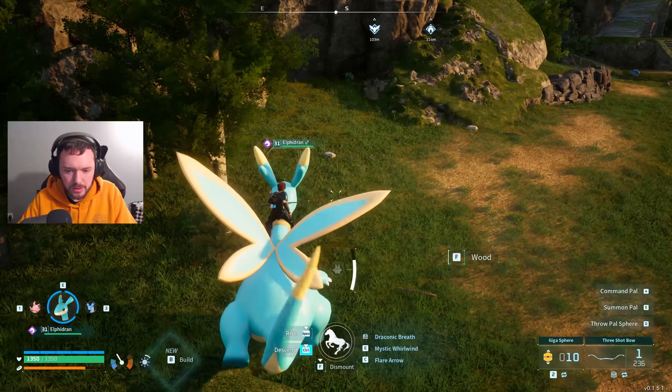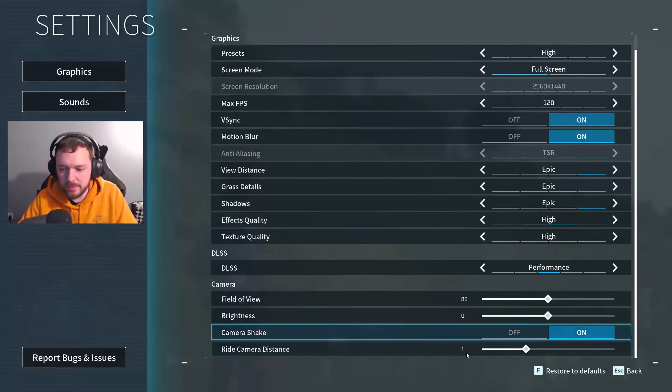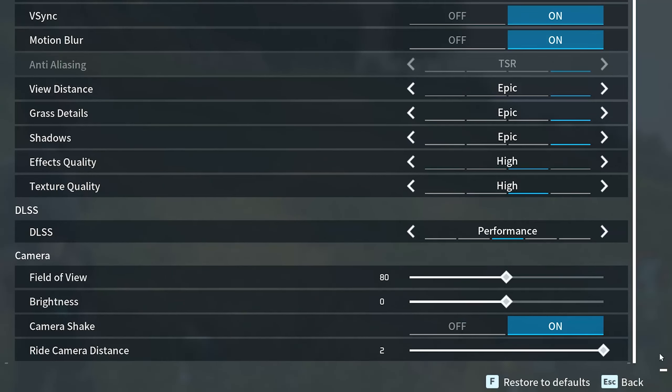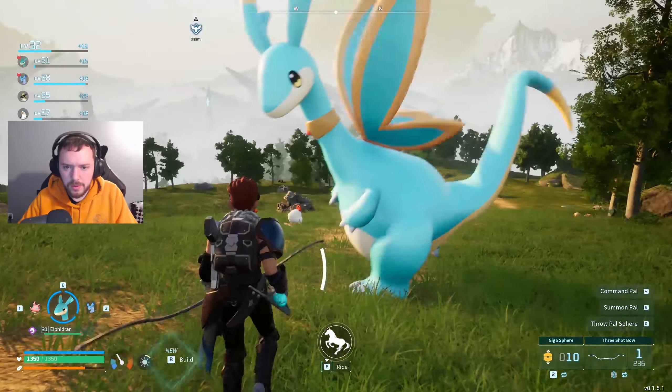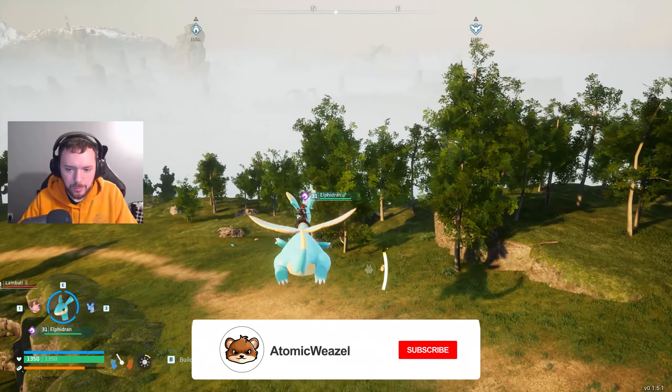So what I'd recommend doing is go to Options, then Graphics, and all the way down to Ride Camera Distance and increase that. You'll find that you can fly from a lot further back. It just allows you to see a lot more of the game while flying.